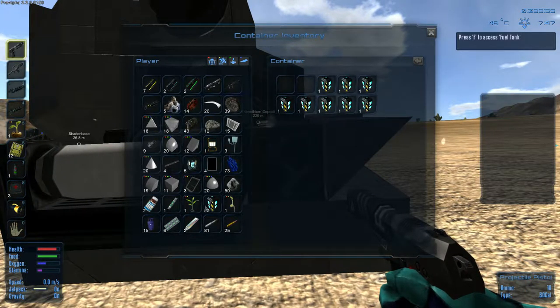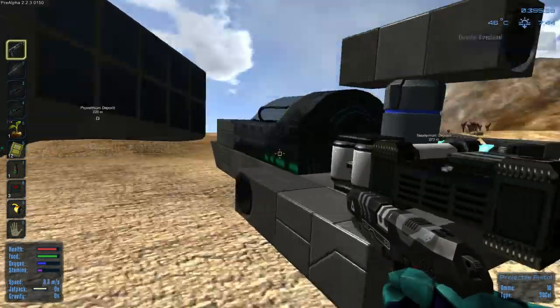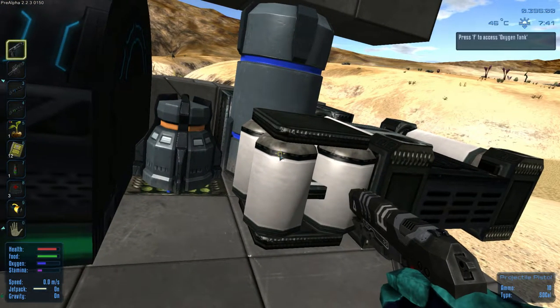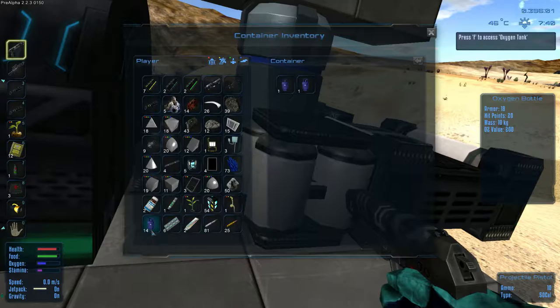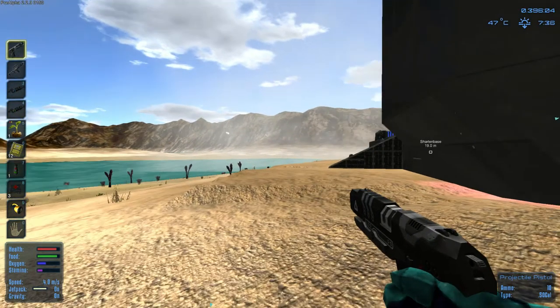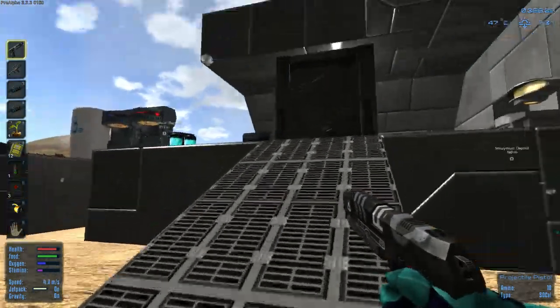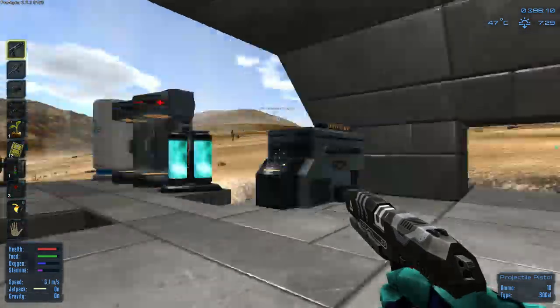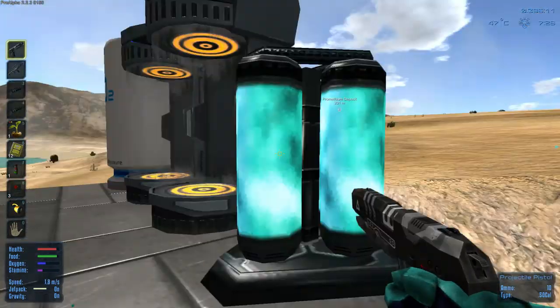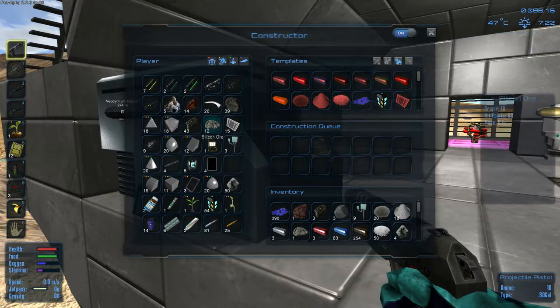Let's check the fuel — nice, we saved ourselves some fuel, that's awesome. I don't know how much oxygen is in here. We still have to go back and harvest that other ship. I ate a ration because I needed stamina while running back. Thanks for watching.